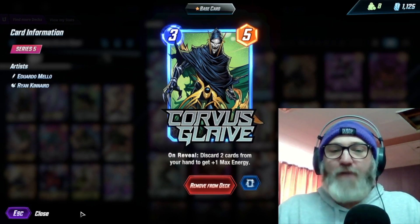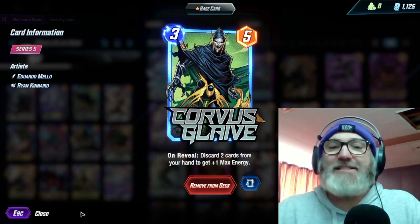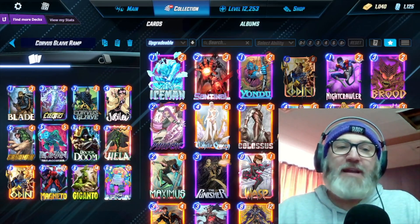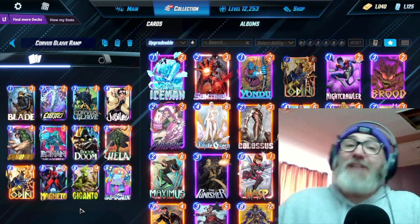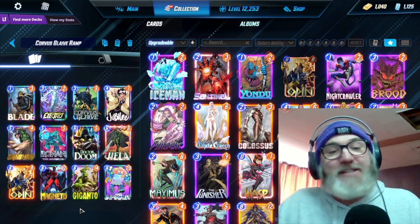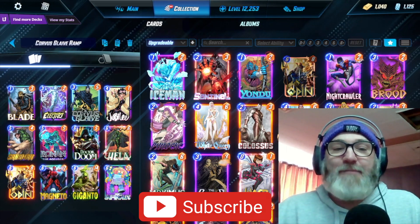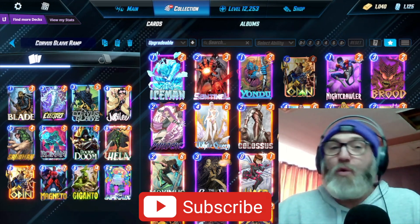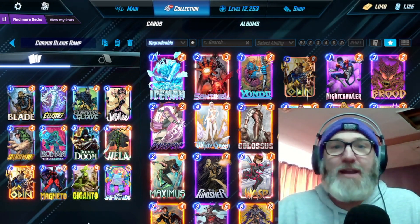So we got the card Corvus Glaive — on reveal, discard two cards from your hand to get plus one max energy. I saw Regis playing this deck and he seemed to be doing really well with it. I'm not doing great with it, so maybe I'm just not playing the deck properly. But I found that the game just never wants to draw you Corvus — it just never wants to give you this card ever.